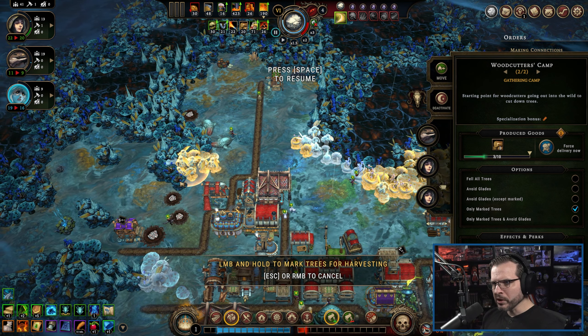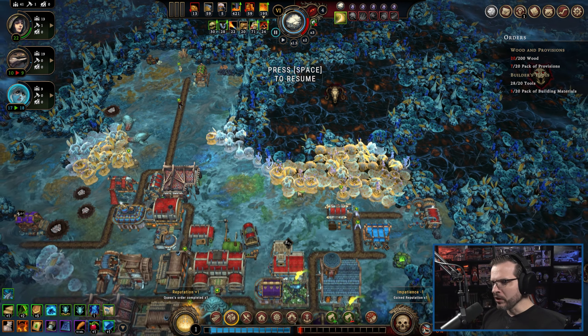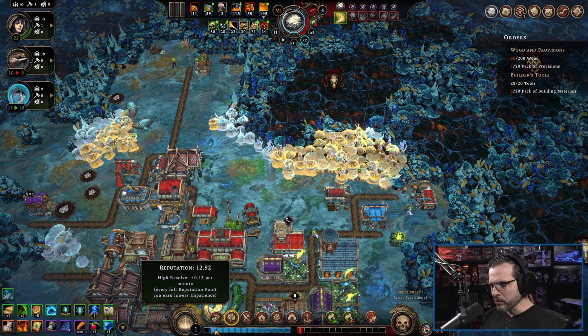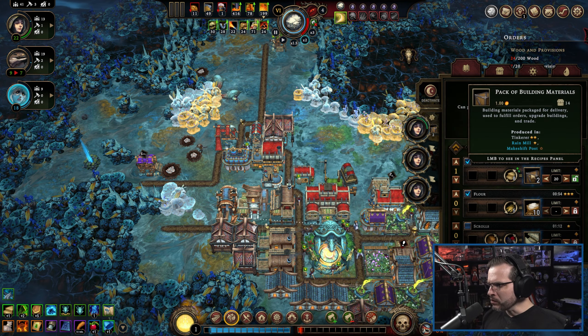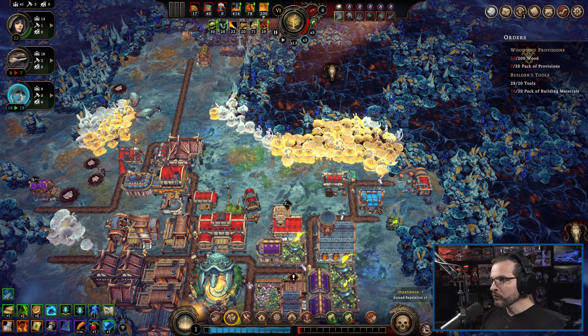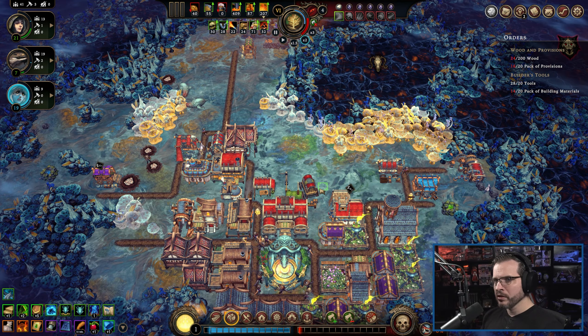All right, we just need the building materials now. We got the tools. We really are just one away — one in a trickle, but hopefully the harpies get us that trickle here in just a moment. It looks like the building materials is going to come up soon first. We can turn on fabric now because we are this close. Now we just need six more — come on, let's go. We got trade routes but right now we're just waiting on this right here, and we've got six more coming right now. As soon as those get delivered to the warehouse, we are done with this mission. One more, one more, one more. There we go.